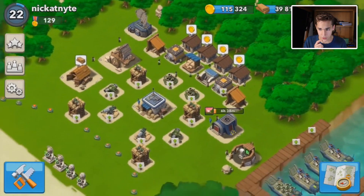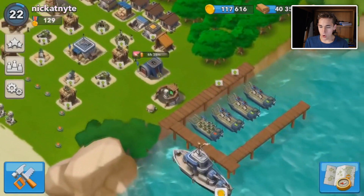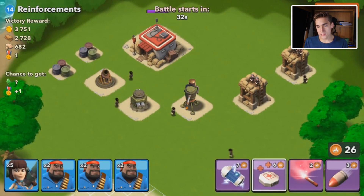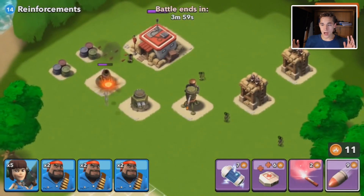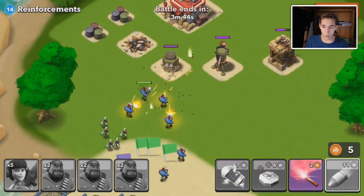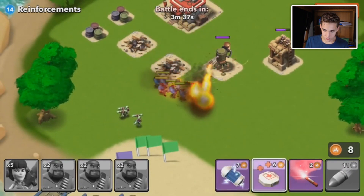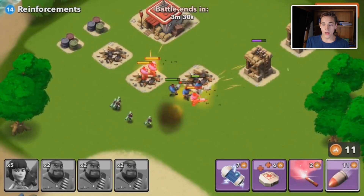Now we're jumping into some Nick at Night footage. This is only about 30 days later — it's pretty much the same game with a few changes. I'm showing you an attack because attacking is actually where they started seriously changing how the game feels. A lot of the effects changed during an attack — not just buildings but the gameplay style. You'll see the flags are different colors for different troops: green was for heavies, purple was for zookas, and I believe warriors was red. Now every troop is just blue.